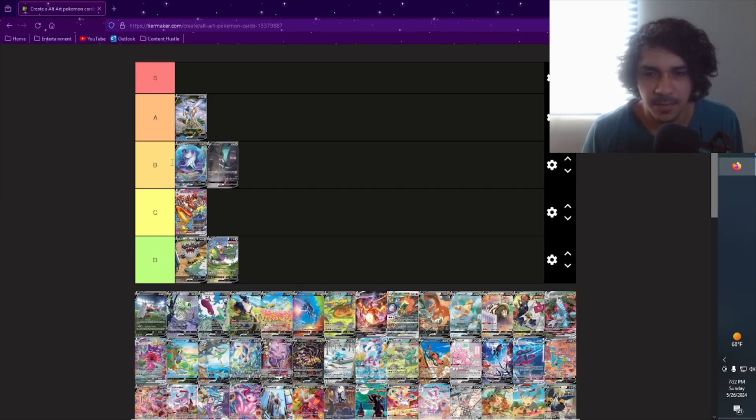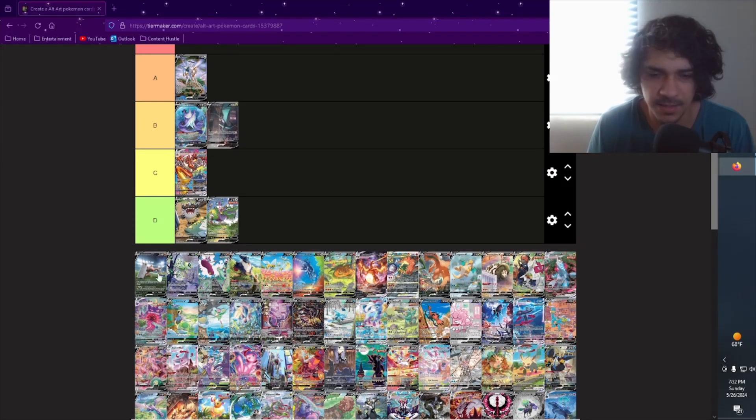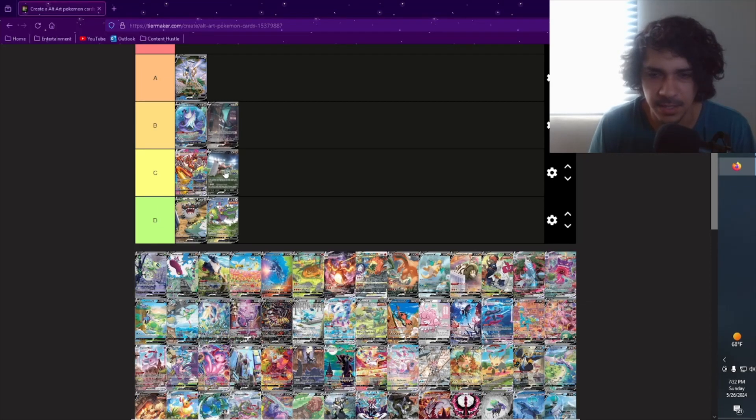Conkeldurr from Pokémon GO — the clear worst alternate artwork in the set. The Mewtwo one is a lot cleaner in my opinion. I like that it's in a stadium though; it gives that vibe like a battle is taking place. So I'm gonna put it as C — I don't think it's necessarily D-worthy, just one step above.